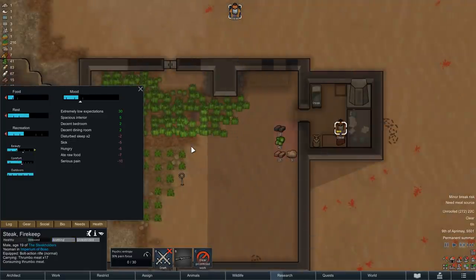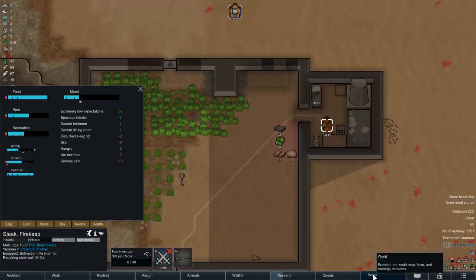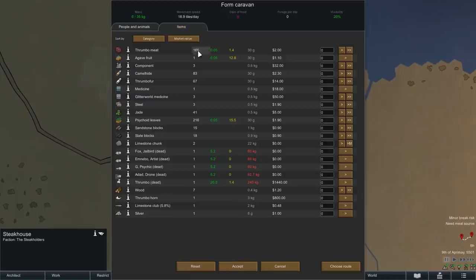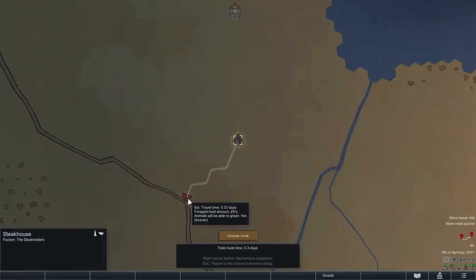Unfortunately for Steak, his moment of rest is only short-lived, because early in the morning we are forcing him awake again, and then, after a quick thrumbo meat breakfast, it is time to launch the next caravan. Once again, we want to travel light, so we're only taking some meat, the components we just received as a gift, and 16 psychoid leaves. That doesn't sound like a lot, but we also don't need to buy a lot, because for a change, food is not on our shopping list.